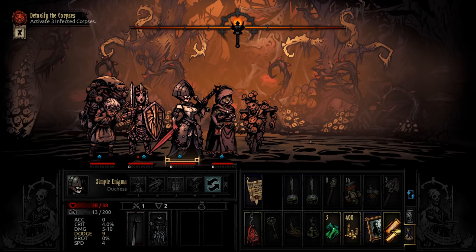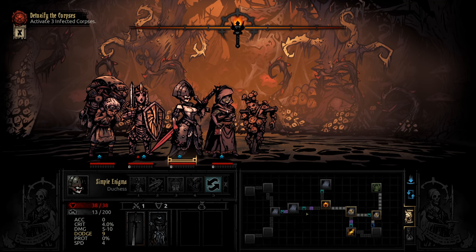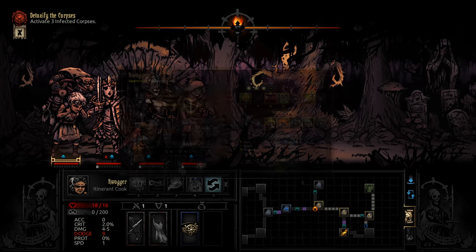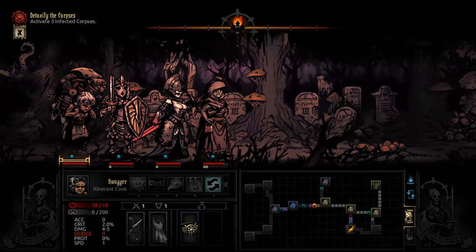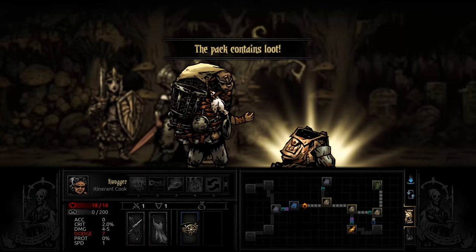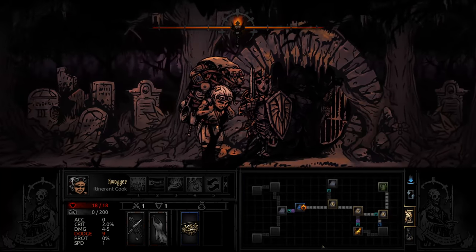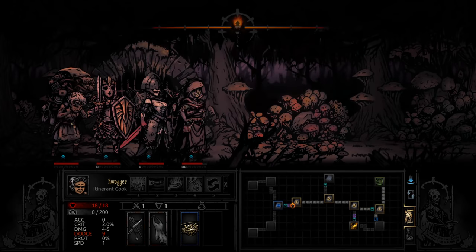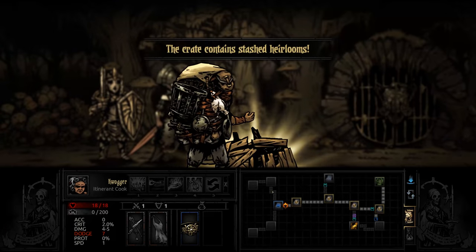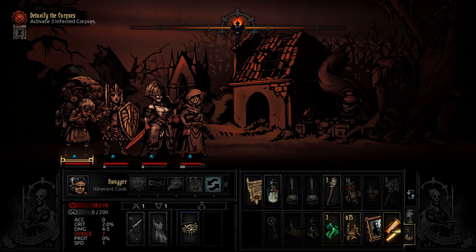Finally we got some scouting information. There might still be a quest objective here, but I really hope not - if there is one, we'll just backtrack. Who has the best trap disarm? That would be the cook - not sure how that makes sense, but alright. Some more treasure - I'll take it. That holy water might actually come in handy. Nobody here, and the next room is empty as well. We could use some scouting info in the next room. Nope.